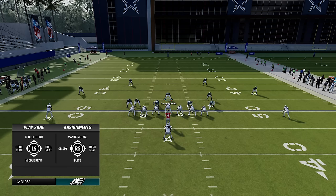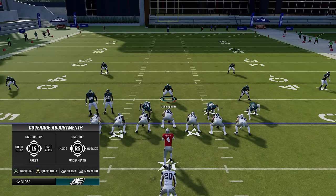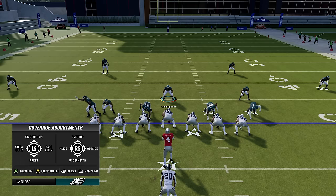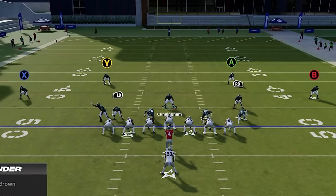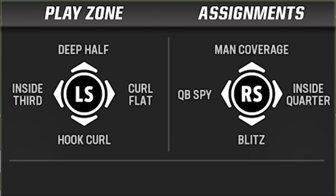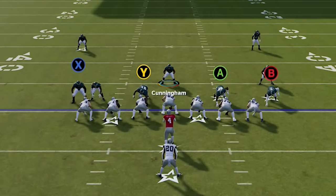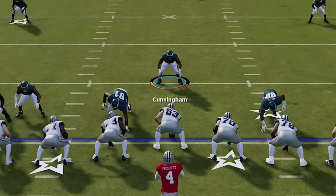You can save time by simply using the quick adjust menu, as this will allow you to set up your entire defense without leaving the player you decide to user on that particular play. The quick adjust menu is broken down into three levels: the secondary, the linebackers, and the defensive line. To change anyone in the secondary, press the Y or triangle button twice. For linemen, press the D-pad to the left twice, and for linebackers, press the D-pad to the right twice.